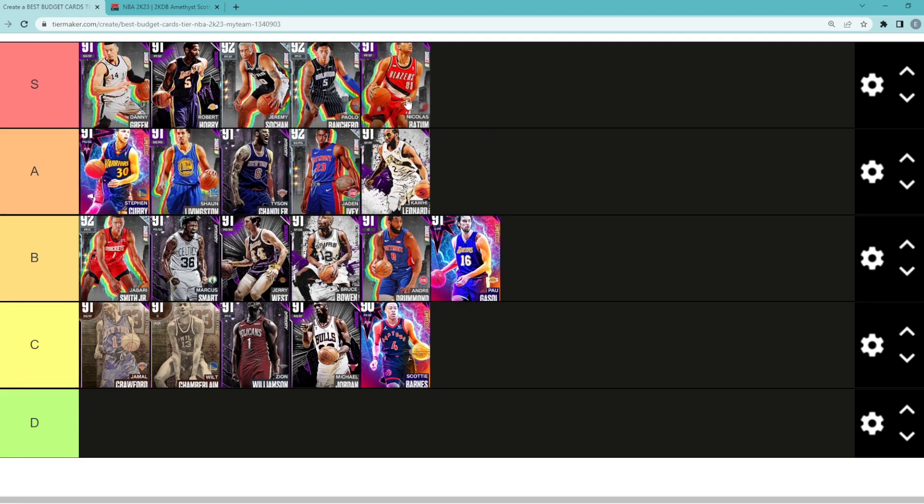We do have to move one more guy into S tier and it's a no-brainer — it's going to be Amethyst Nicholas Batum. Let me know in the comments who are some of your favorite budget cards in the game and what you'd change about my list. Catch you guys in the next one!